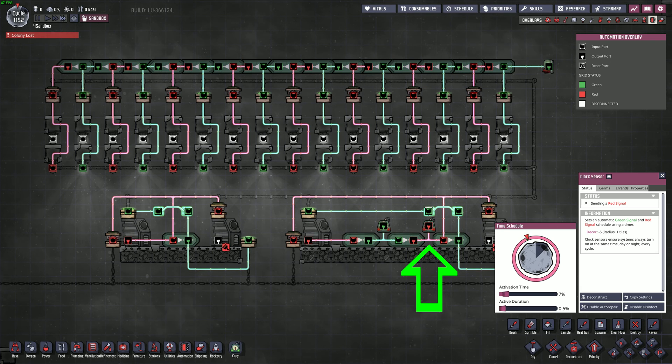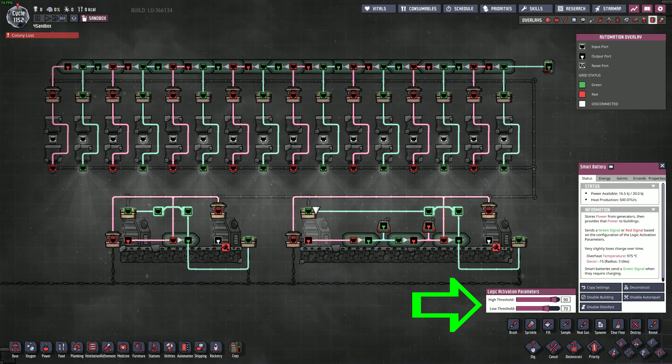It's also the easiest to understand and least expensive workaround that I've come up with, and it's been working amazingly well for me in sandbox testing. There are other ways to send the power shutoff a red signal as well: you can slide the bars on your smart batteries around manually until they send the opposite signal, you can deconstruct the problematic power shutoff, or you can always devise your own way to do it with automation.